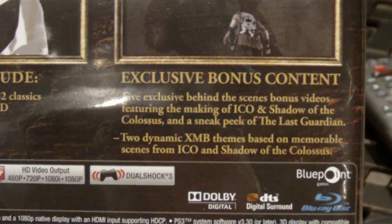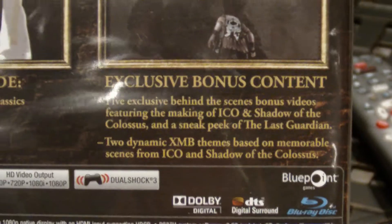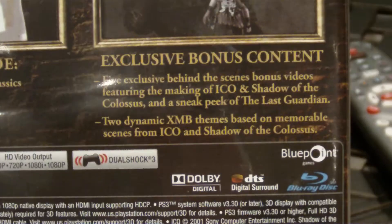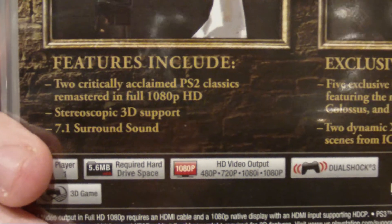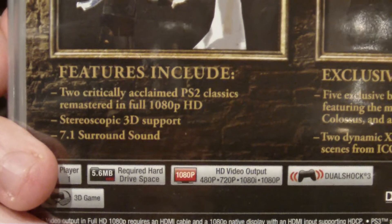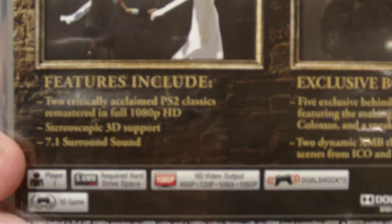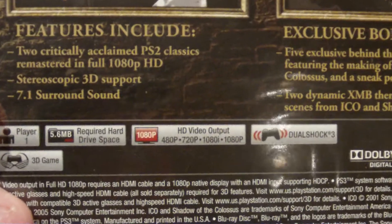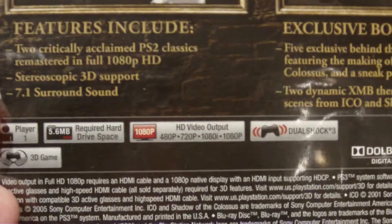There are five exclusive behind-the-scenes videos featuring the making of Ico and Shadow of the Colossus, plus a sneak peek at The Last Guardian — the next game from the same company, coming to PlayStation 3. It also includes dynamic XMB themes, 3D support, full 1080p, improved graphical fidelity with better textures, and 7.1 surround sound.